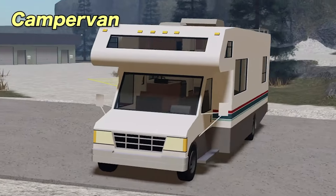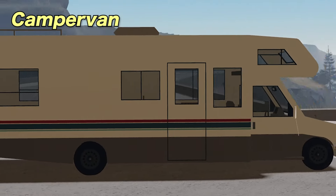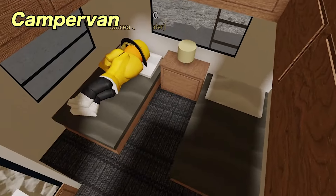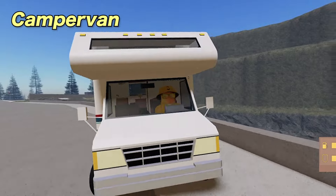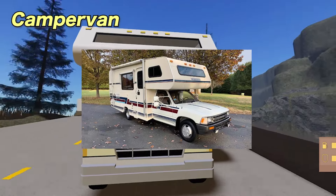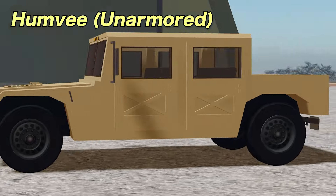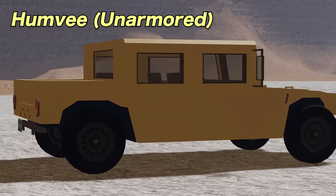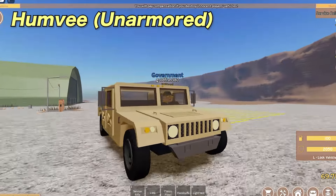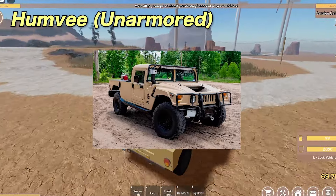This is the new camper van. It is similar to the RV where it has a living space inside with beds, showers, seats, and counters. It is available to advanced car dealers and car dealers at 12 hours and has 4 seats plus 3 beds. The vehicle cannot be towed by tow trucks and is based on the 1992 Winnebago Mini Winnie. Next is the Humvee Unarmored, which is for military only and is a revamped version of the Humvee. There are 3 versions of the Humvee now. It replaces the SUV Dune on the military team and has 4 seats plus 2 open seats. It is based on the 1992 AM General HMMWV pickup.